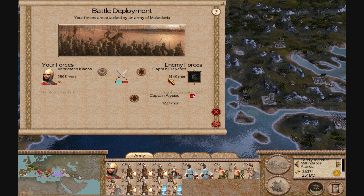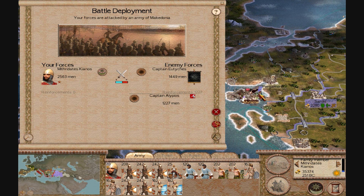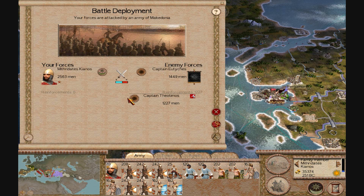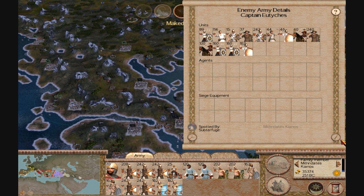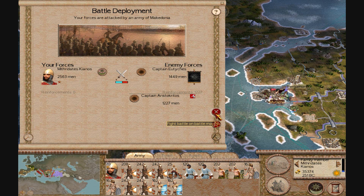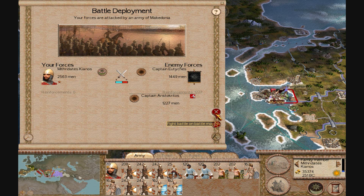You can see the army of Macedonia — while I was besieging my other town they came out and attacked me. You can see my army here, that's my general, good general, good family man but not such a good general. This army is already inside the town so they're going to be attacking me from two sides. I'm going to go fight this battle and this will be the first battle I've shown you.